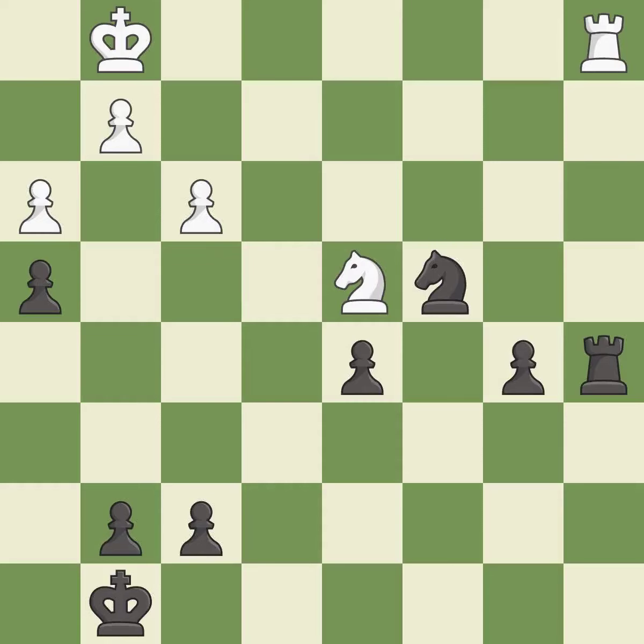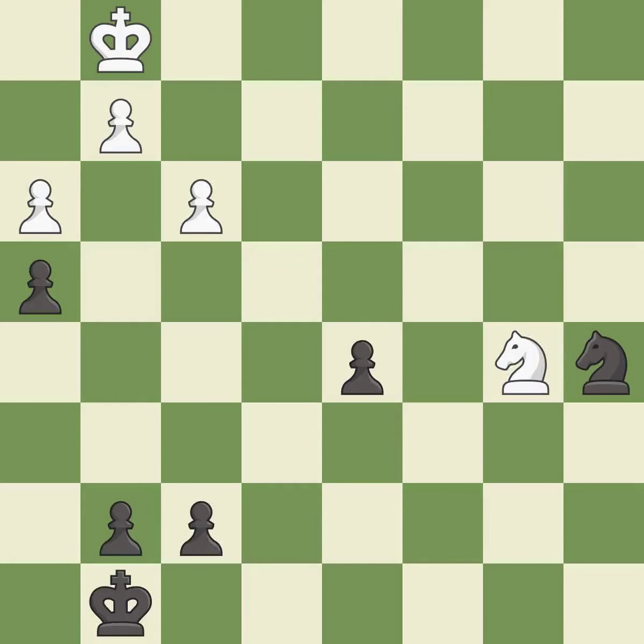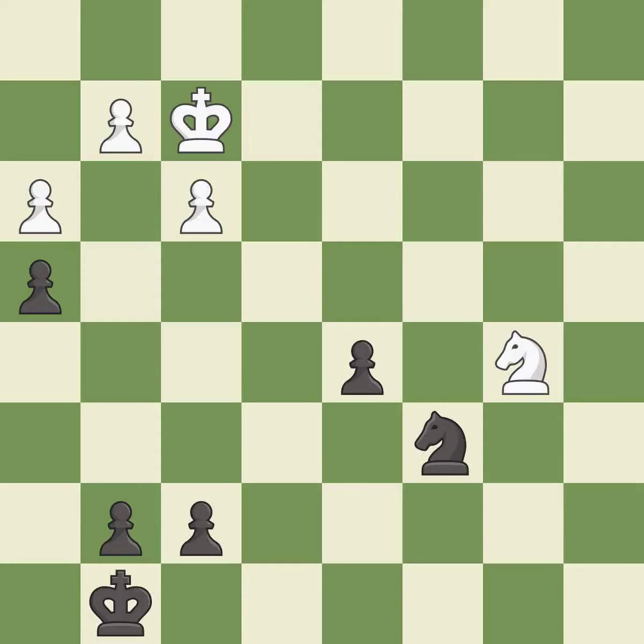It is best. This maintains the balance in material with a good trade. It is best. After all captures, this is an equal trade. It is best. Right on target. It is best. There was only one good move in that position — it is a mistake. An active king is critical in the endgame and getting it off of the back rank is the first step. This is the only good move — it is a great move. This activates the king in the endgame by getting it off of the back rank. It is good.